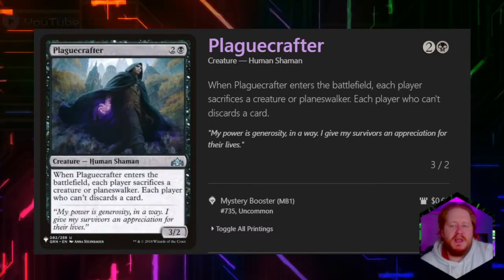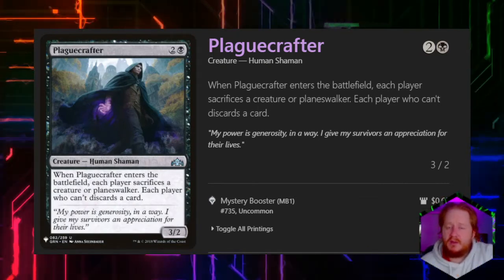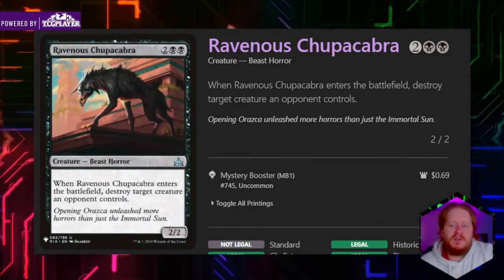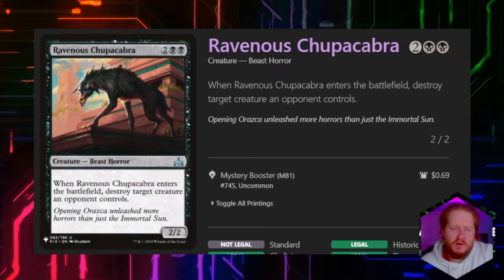Plague Crafter costs 2 and a black, it's a 3/2. When it enters the battlefield, each player sacrifices a creature or planeswalker, and every player who can't discards a card. Ravenous Chupacabra for 2 and 2 black is a 2/2 — when it enters the battlefield, we can destroy target creature an opponent controls.